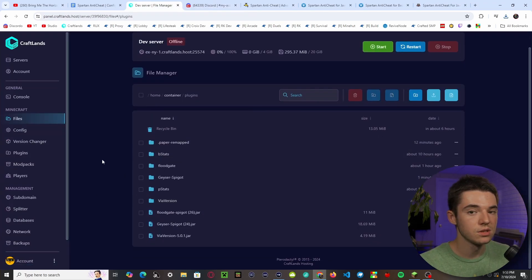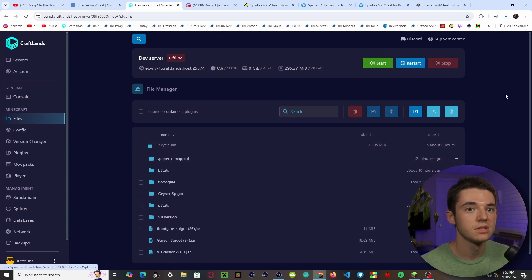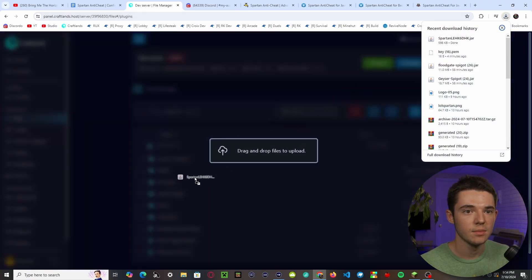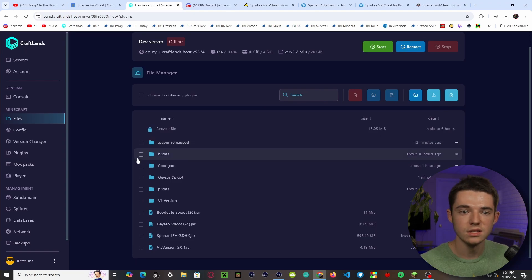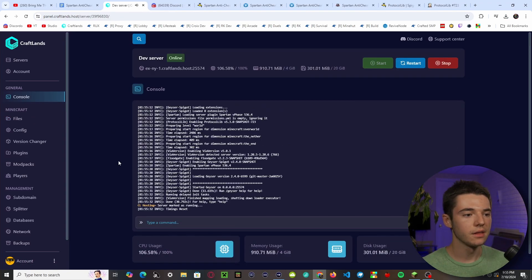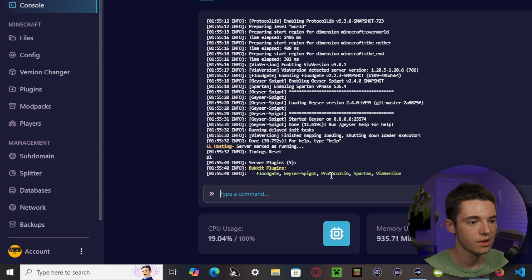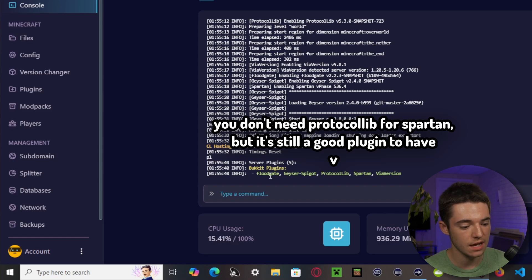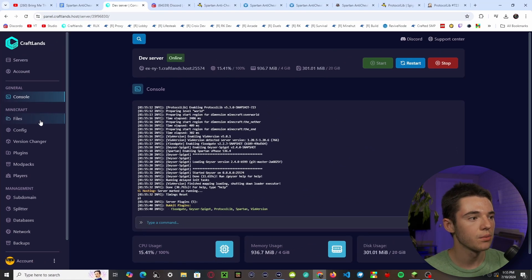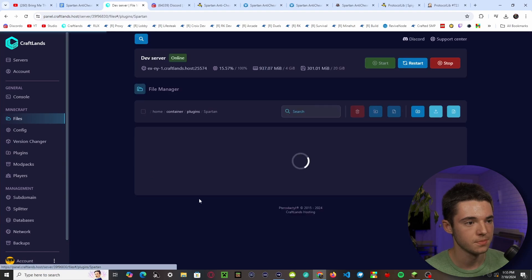Head over to your server panel at panel.craftlens.host and put Spartan into your plugins folder, then start or restart your server. Once it's started, go into console and type PL — you can see we now have Spartan, via, Geyser, and Floodgate. Then go back to your file manager to look at the configuration.